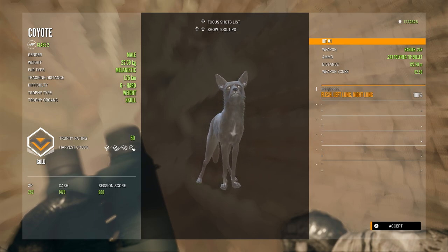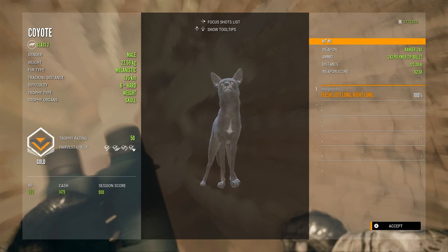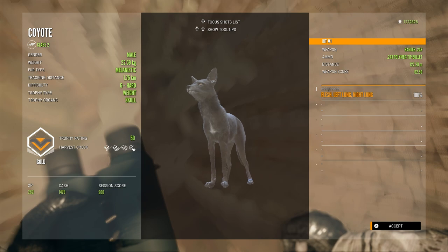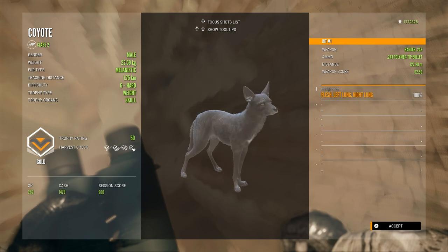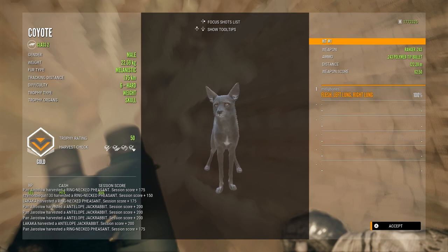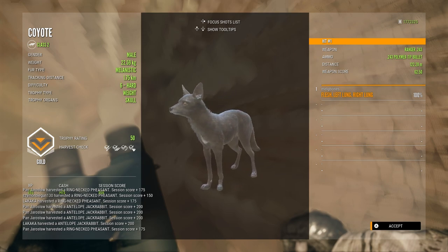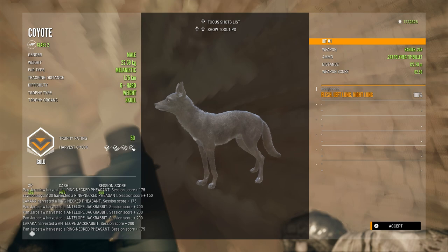How cool do these guys look? I have an albino coyote in the lodge as well as an albino jackrabbit, so I now have a multi-mount of an albino coyote fighting a melanistic coyote over an albino jackrabbit — one of my favourite mounts in my lodge now. I cannot believe I got lucky enough to find one of these. Never thought I'd finally get to see one.